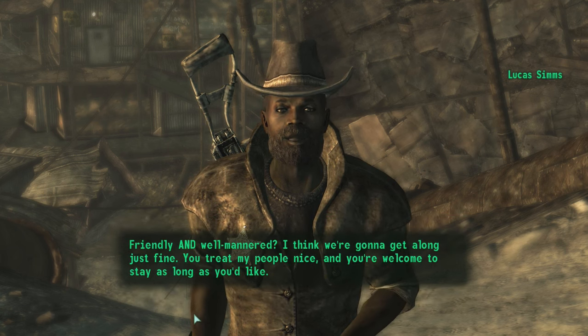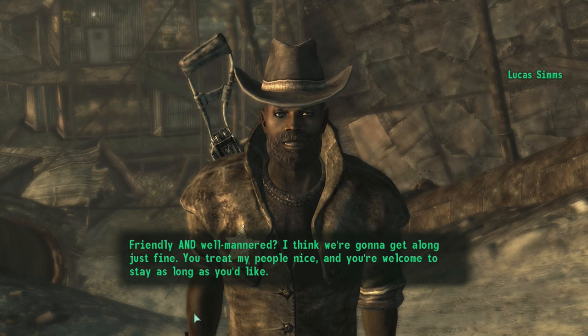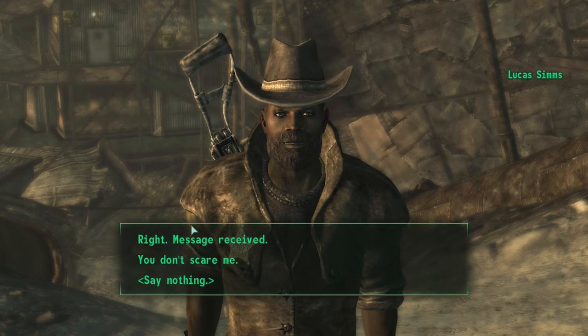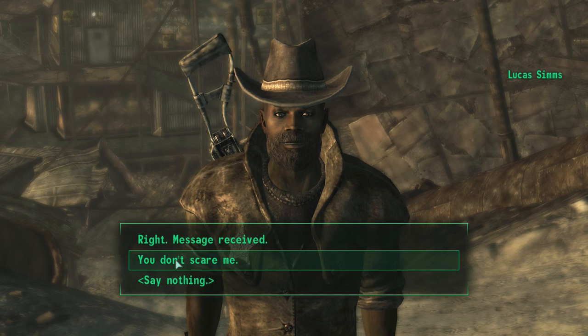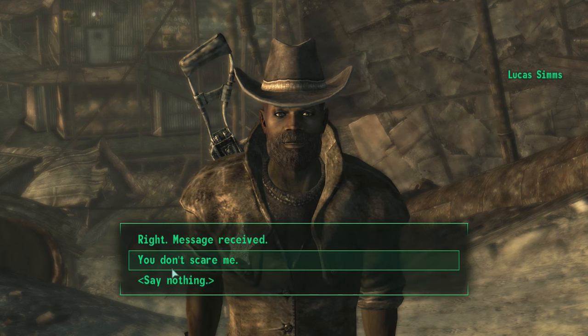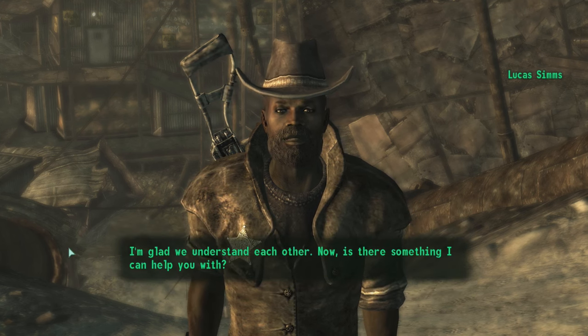"Friendly and well-mannered - I think we're gonna get along just fine. You treat my people nice and you're welcome to stay as long as you'd like." What's wrong with his hat? I would totally wear that hat. "Message received - you don't scare me." He didn't really try to scare me - I feel I could be needlessly belligerent here for no real reason, so why would I want to do that?